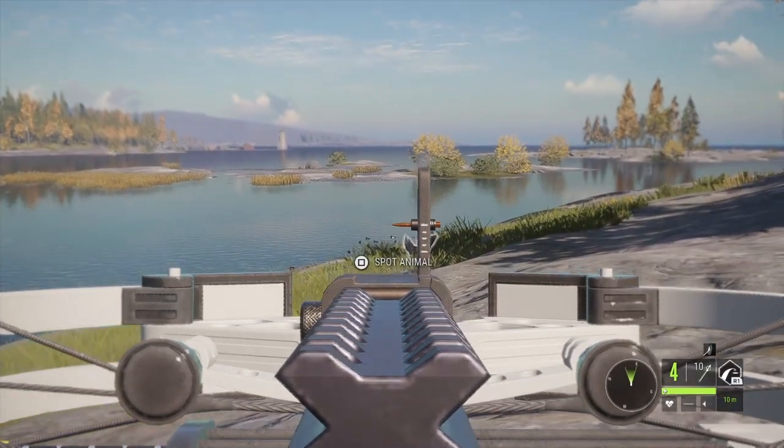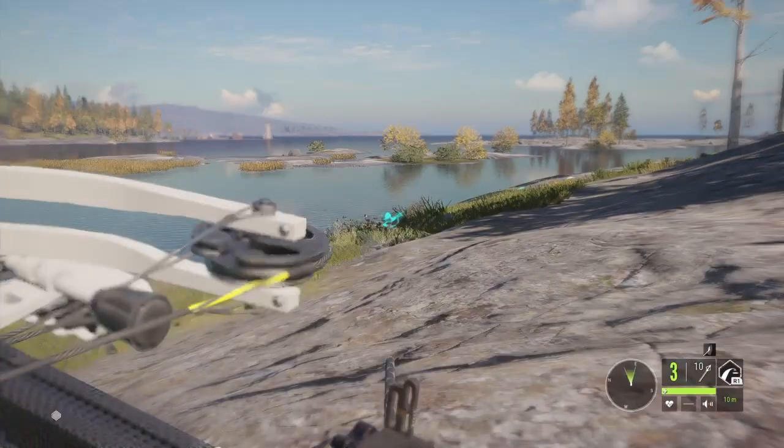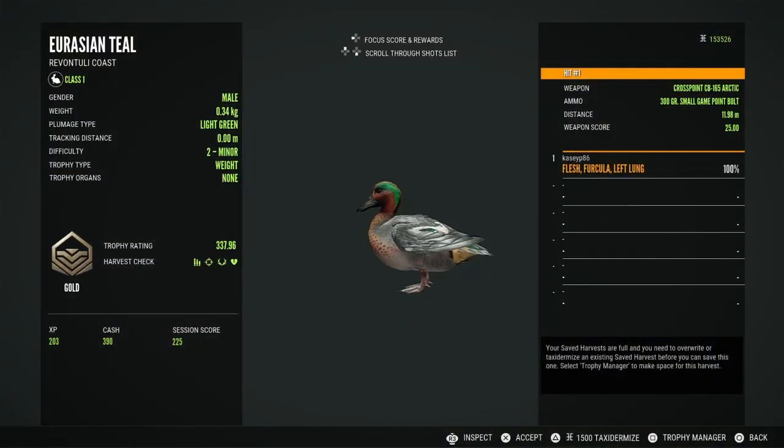This guy ends up being my closest shot of the hunt. He landed right beside me, so I definitely had to drop him. This is a Eurasian teal — I think they are so pretty, as well as the green-wing teal. And there he is: 337.96 and he is a gold.